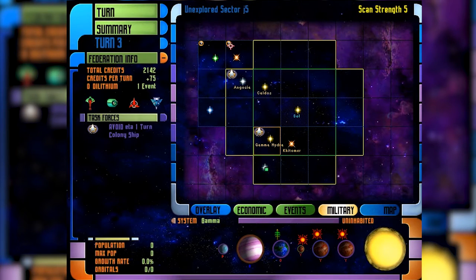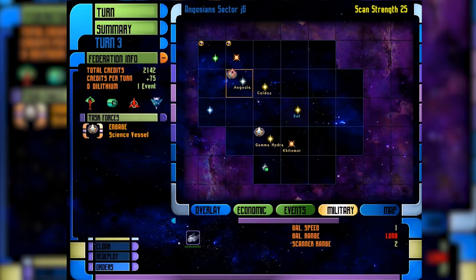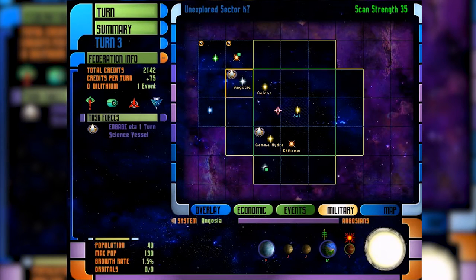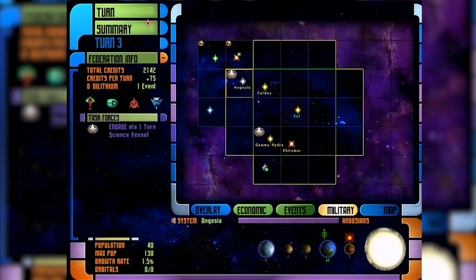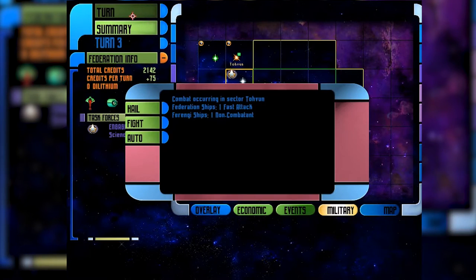We've got unknown ships from unknown races in this area — science vessel, investigate. The solar sector is still building two colony ships with four turns remaining. You can also buy them faster if you have credits. We've found a Ferengi non-combatant vessel. We have one Ferengi non-combatant and a Federation fast attack ship. We can hail, fight, or auto. Auto tries to fight most times and you end up losing. If it's non-combatant, I recommend hailing them. If they're combatant, always fight, even if you flee first turn — because if you hail a combatant they'll just destroy your ships. We'll hail them.